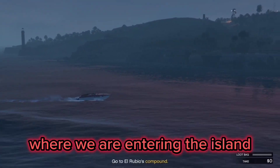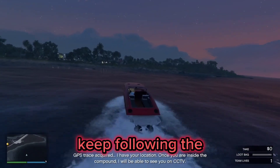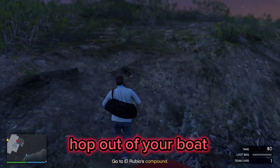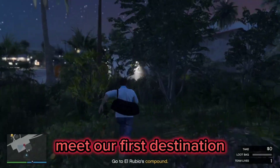Once you're all set, you'll come into the cutscene where we are entering the island. Once the cutscene ends, turn right and follow the coast up. Keep following the coast until you see the airstrip on your minimap. Go ahead and hop out of your boat and get onto land. Once you're on land, go over the little hill and walk straight until you meet our first destination — the hangar.